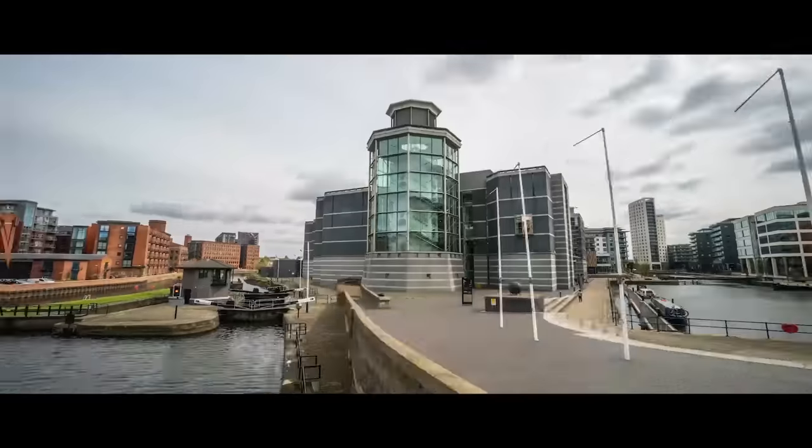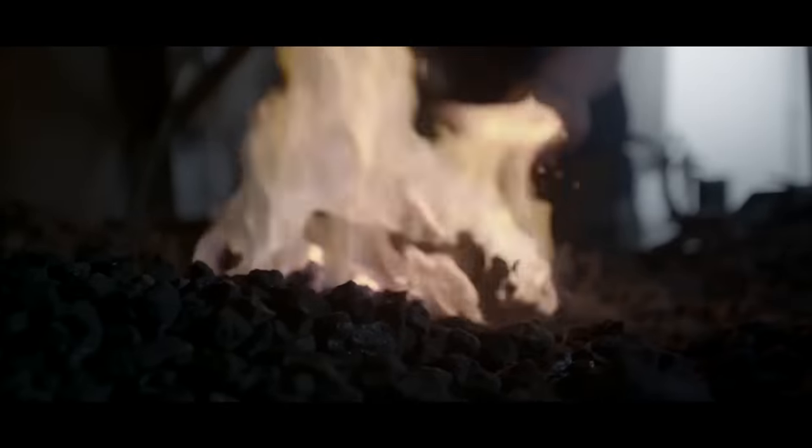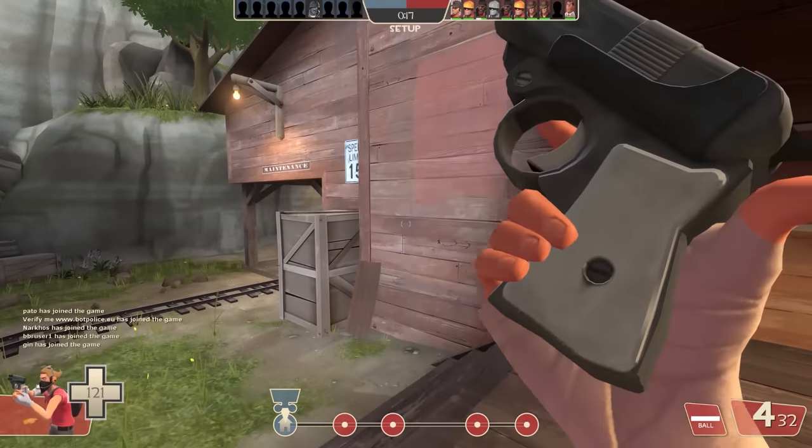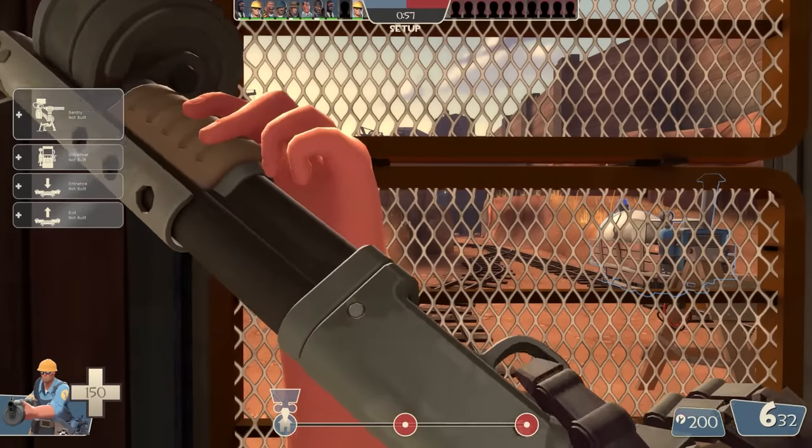This is Jonathan Ferguson, the keeper of firearms and artillery at the Royal Armouries Museum in the UK, which houses a collection of thousands of iconic weapons from throughout history. And on this week's episode, he's taking a look at even more weapons from Team Fortress 2, and in this process is slowly losing his mind.